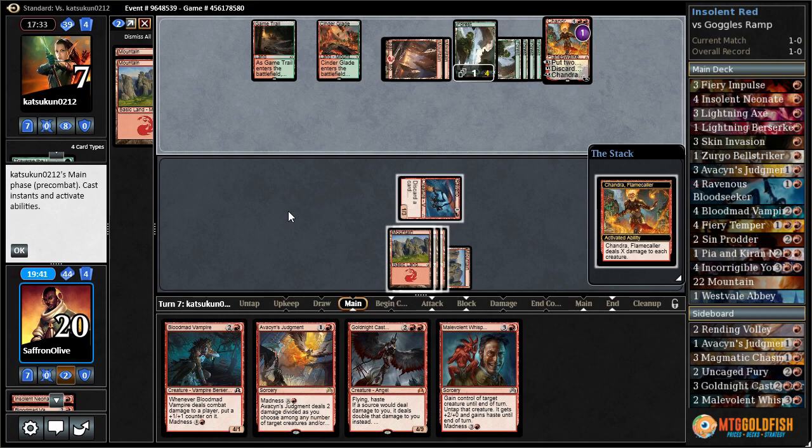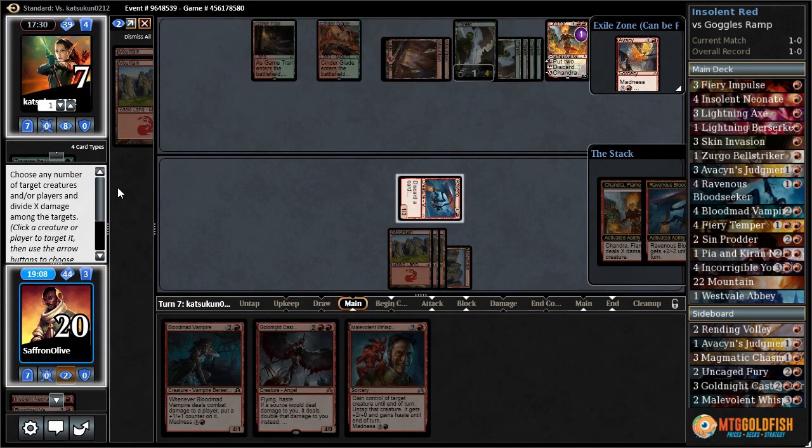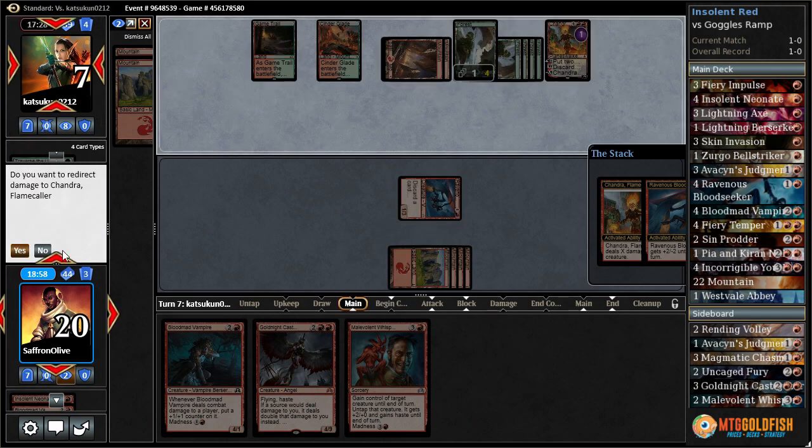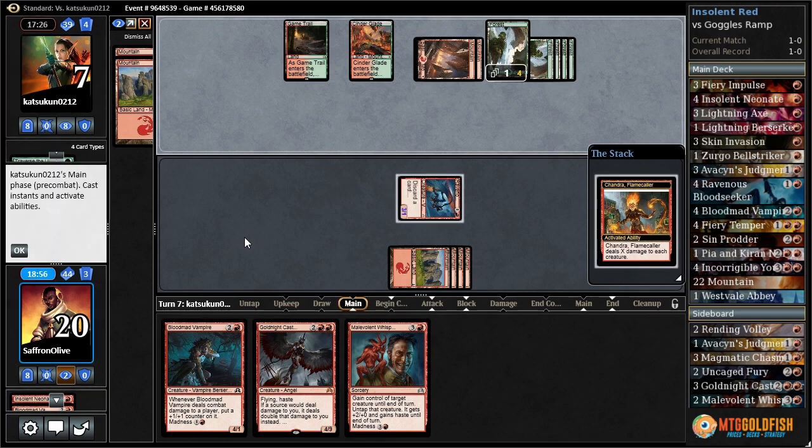Another Chandra and a land — negative three's Chandra. So we can't Blood Mad Vampire now. We could Avacyn's Judgment to kill Chandra — is that worth it? We can't quite kill our opponent with it; we're a damage short of winning with Gold-Knight Castigator. Discard Avacyn's Judgment, shoot our opponent, kill Chandra. Yep, Chandra down. You can't split it up when you're redirecting to a planeswalker.